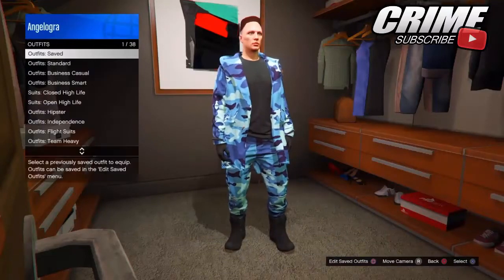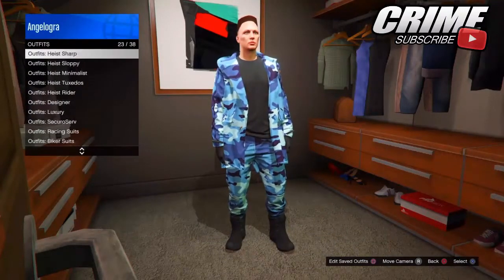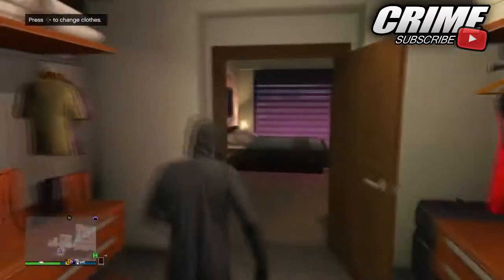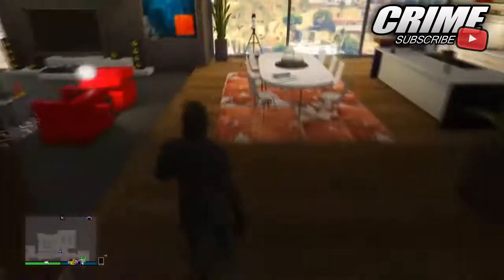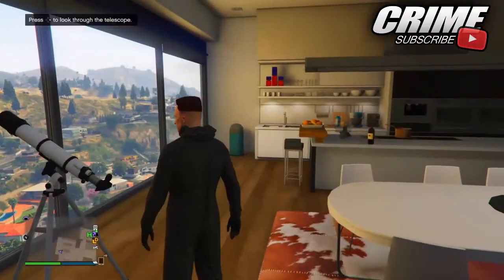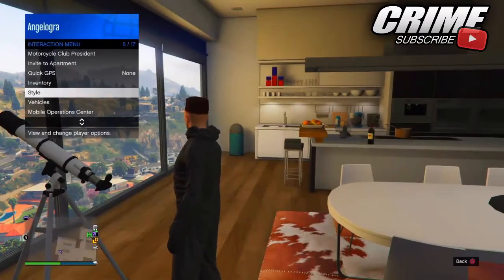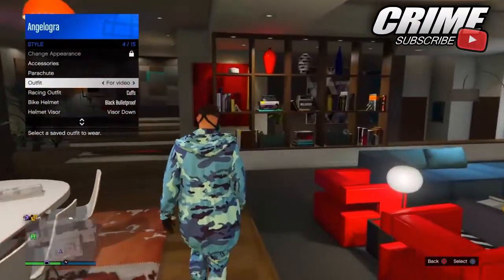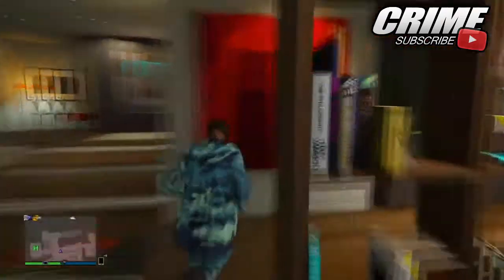From here, go to the outfit section, go to heist overalls, and put on one of the chemical suits — as you can see here, the outfit comes with the gas mask. Then, while running the telescope, hit right on the d-pad and open the interaction menu at the same time.